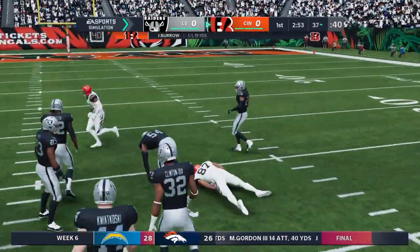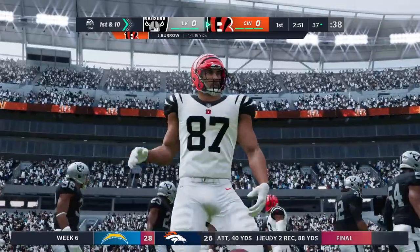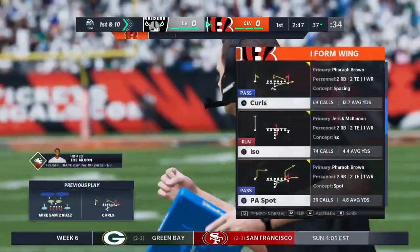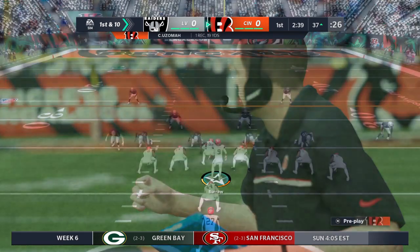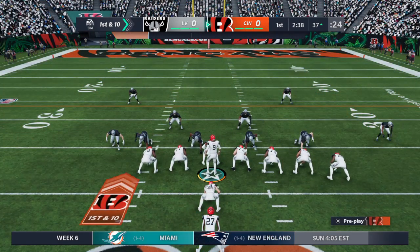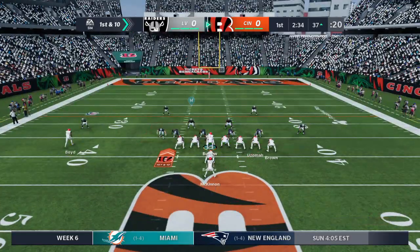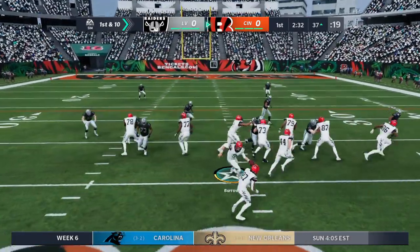Burrow has got an open man — that's CJ Uzomah — and he's going to have another first down as the tackle comes at the Raiders 37. Nineteen yards there on the catch and run. Really been an ideal start for them: they get the turnover on the opening possession, and now they're moving the ball straight down the field on their first drive.